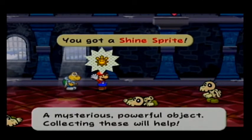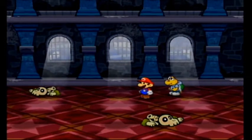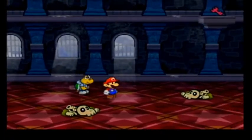We get a shine sprite — a mysterious, powerful object. Collecting these will help. So you probably remember, if you've watched my Paper Mario 1 Let's Play or played it yourself, the upgrade blocks where if you hit one you can automatically upgrade your partner. Those aren't in this game. Instead there are shine sprites lying around in boxes. Collect three shine sprites, you can take them back to Rogueport, and Merlin can upgrade your partners for you.